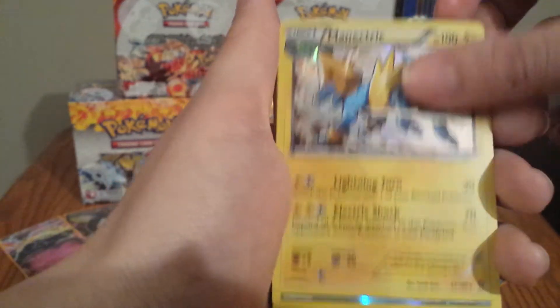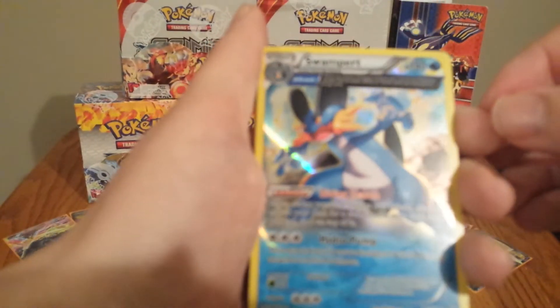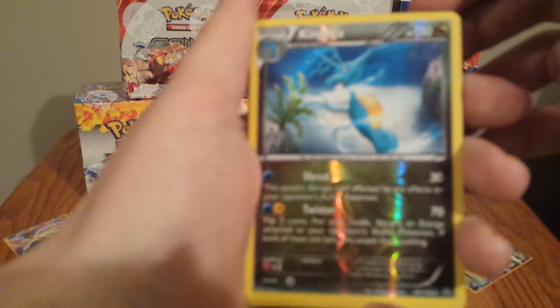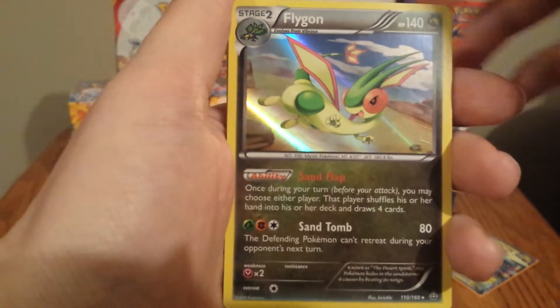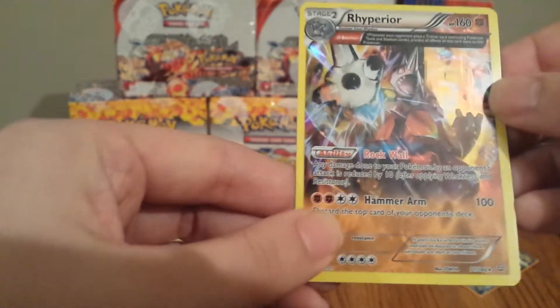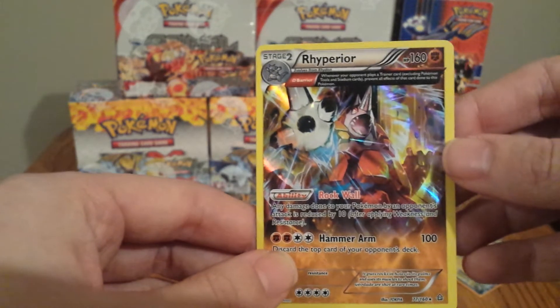Holo Manectric, Whiscash, Ludicolo, Kyogre, Holo Ancient Trait Swampert — another awesome looking card right there. Holo Melodic, Holo Manaphy, Reverse Holo Garbodor, Kingdra, Holo Ancient Trait Kingdra, Flygon, Groudon, Medicham, Hippowdon, Rhyperior. And my favorite one so far is this Holo Ancient Trait Rhyperior — I just really like the colors, he looks so awesome.